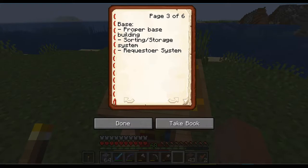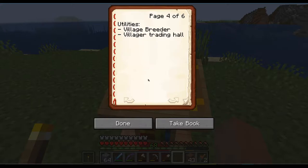We will need a sorting storage system, and I was thinking of a requester system for requesting basically shulker boxes with items to build - at least the most common build items like dirt, cobblestone, brick, stone. Then utilities: we will need a village breeder and a village trading hall, and I have not yet decided where to put those.